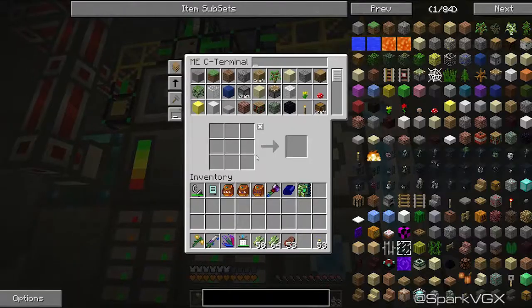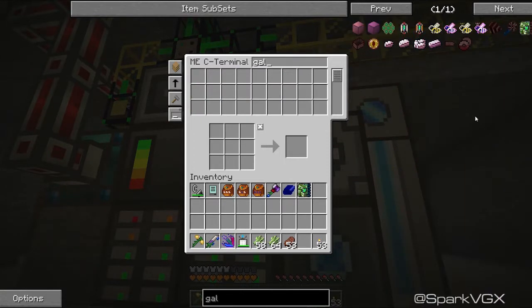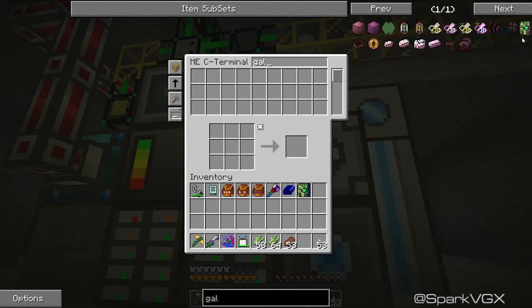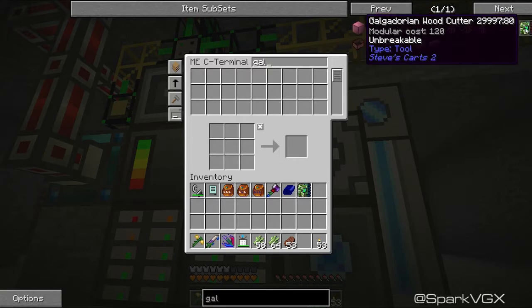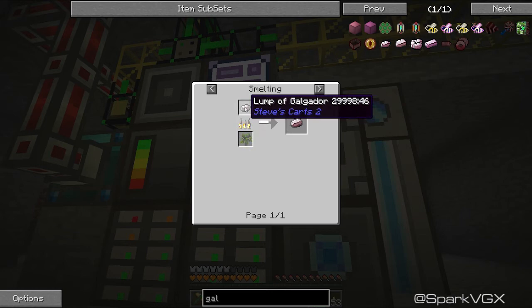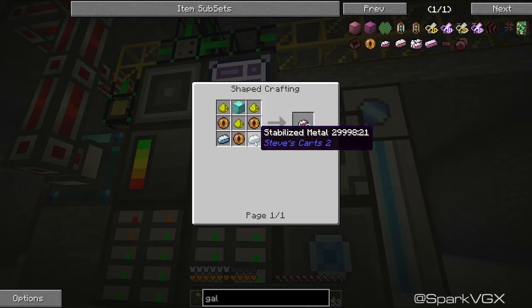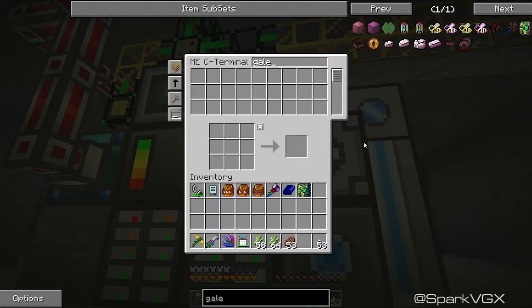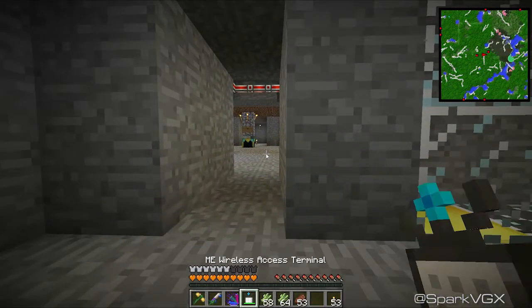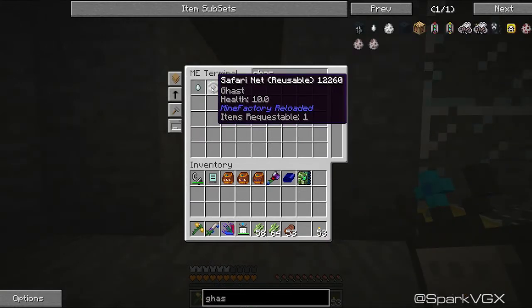I could upgrade the wood cutter and make it so this thing never ends up breaking - it's down to seven percent durability again, not cool. What I was really wanting to do was get a Galgadorian wood cutter. Galgadorian metal is made from smelting lumps of Galgador, which means I need nine blocks of diamond plus stabilized metal and an eye of Galgador. I don't think I have enough ghast tears for that, which is why I was trying to get a ghast spawner - I do have a ghast in there, but my spawner is too small for it to spawn.